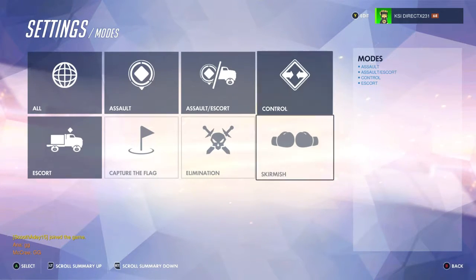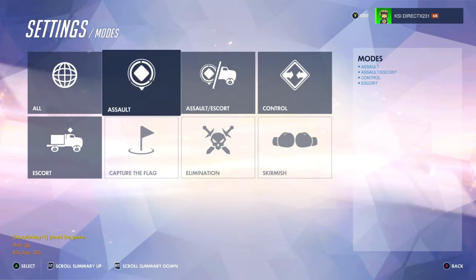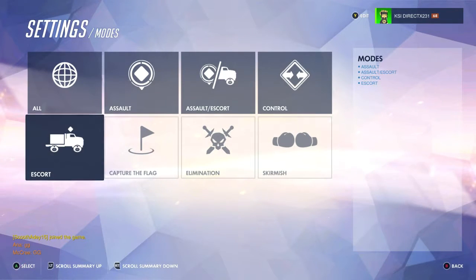Go to Modes — we've got seven different modes here. Skirmish is basically just a simple deathmatch, but it's only a half hour long and I can't set the timers on that yet. Hopefully we get an option for that, because I really want to have that. Let's check out one of the main modes here.